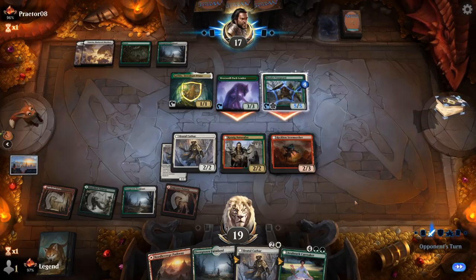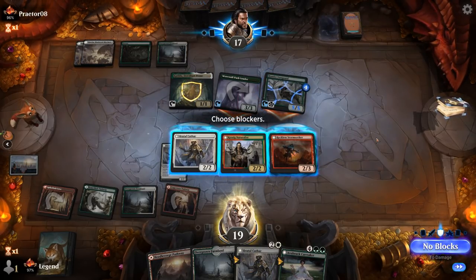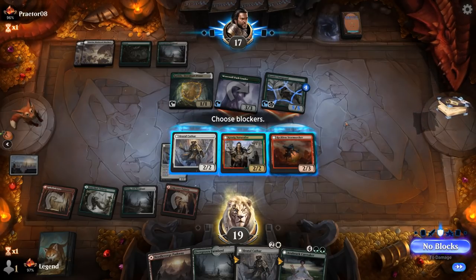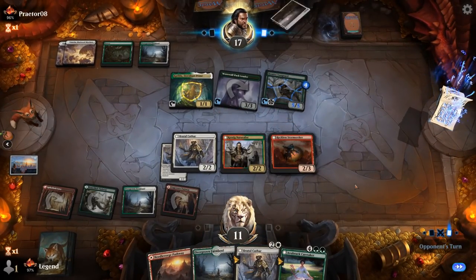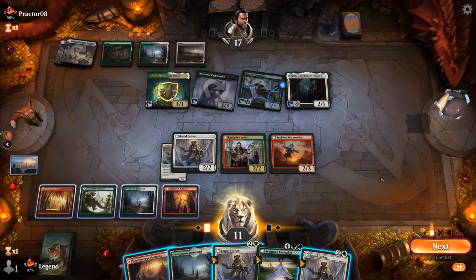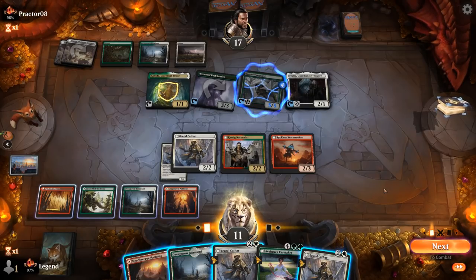Next turn I could Brutal Cathar the Hamlet Vanguard. Do I want to double block Pack Leader? I don't really expect combat tricks, but they could always pump it to 5 power. The play might be Brutal Cathar exiling Thalia, then attack and play a second Brutal Cathar. This has protection from werewolves so it can soak up the biggest attacker. Hoping there's no instant-speed fight spells from our opponent. Let's attack with everyone to get in 6 damage, then take 5 from the Vanguard anyway.